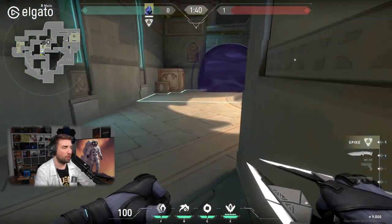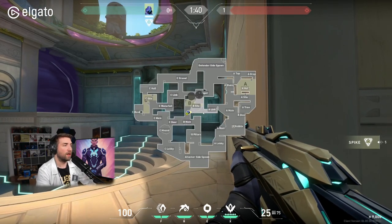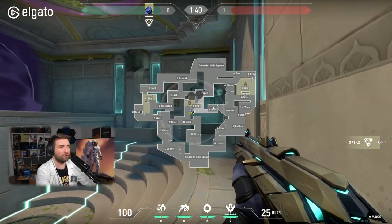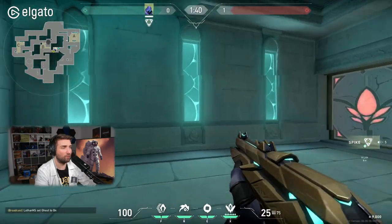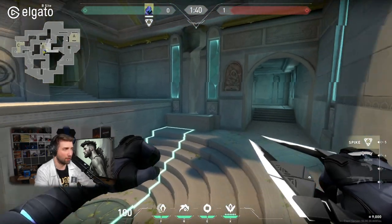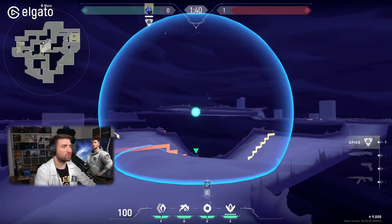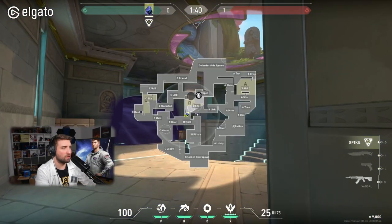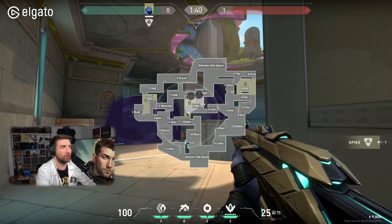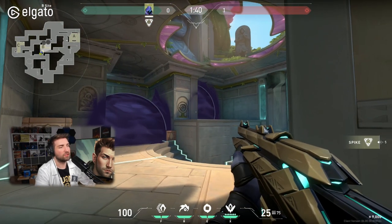You go for default smokes that are not leaking onto site, allowing you to cross onto site while going out from this corridor. The only problem is this area, but it should be cleared by other team members who will break the door and create additional pressure. As a defender, unless I'm Chamber, I'm never playing in this position. Chamber, by the way, I think is going to be insanely strong on this map on defense and might be meta. So smoking again on B-side: default smokes on CT and the upper — those are going to be your default spots to smoke.